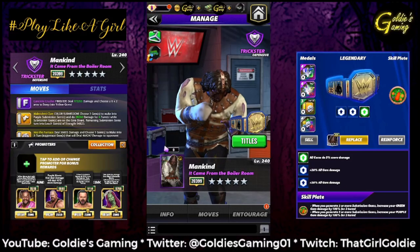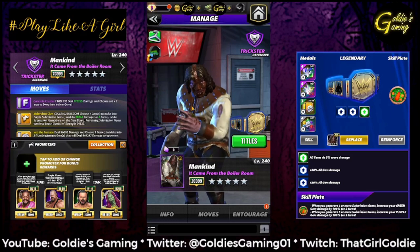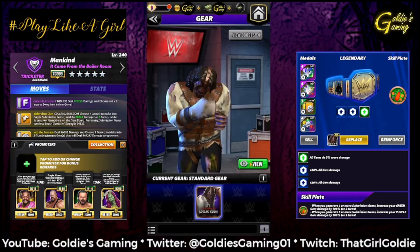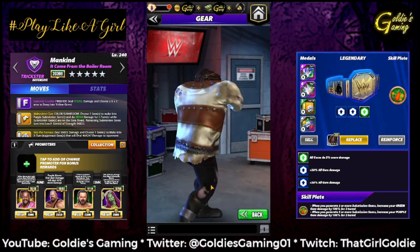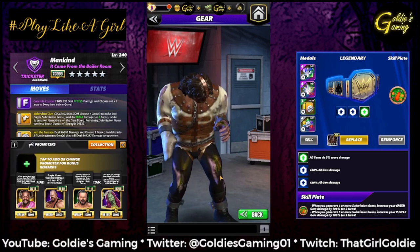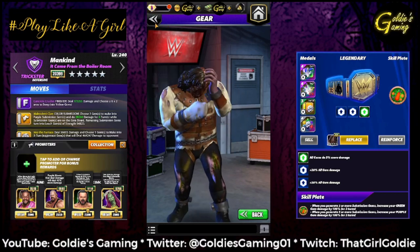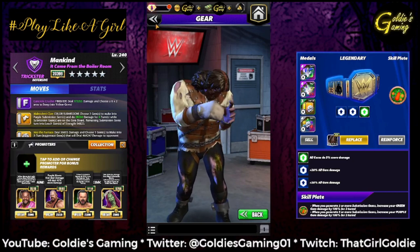Hey everybody, Goldie here, and today we're taking a look at the new character for this weekend's showdown event. It is Zombie Mankind. It came from the boiler room, and I just want to take a peek at this — the straitjacket, the chains, the mask, the weird-looking skin, the oven mitt sock thing. Looks pretty scary. I think in terms of zombie art, him and Zombie Kane are like the quote-unquote terrifying ones.